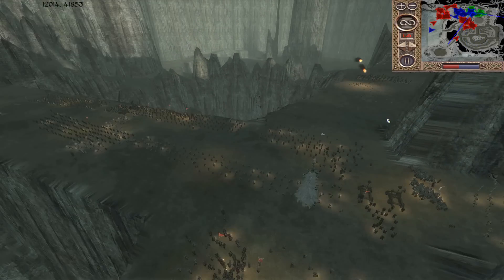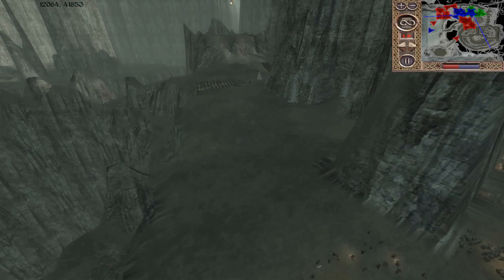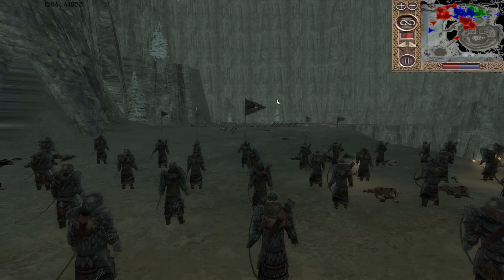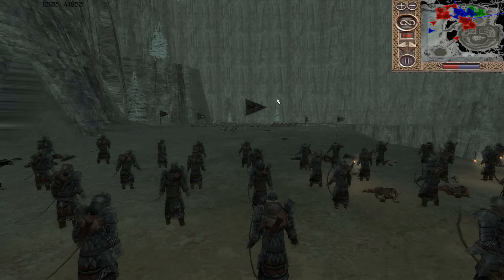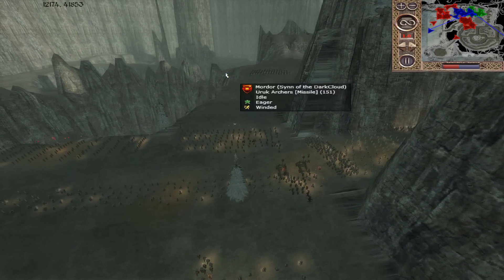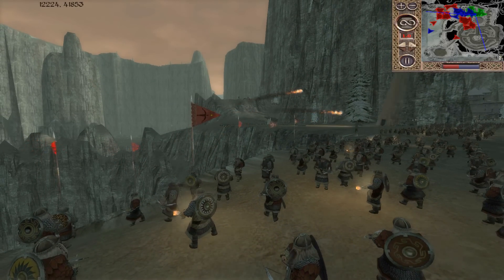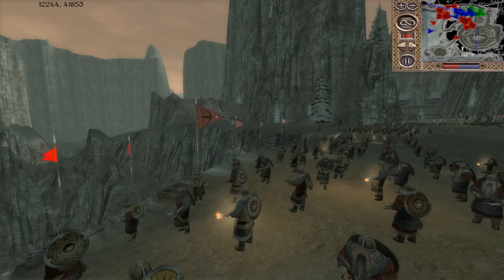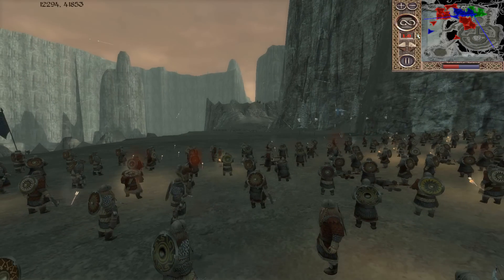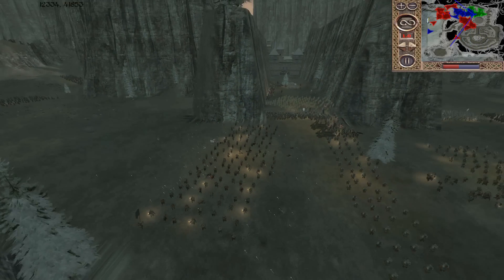Paladin Bob is being pretty wise in this situation. He realizes he can't necessarily hold off against all those archers, so he's using this mountain cliff to protect his troops. But we do have a lot of crossbows getting into position here, going to fire back. Here comes the first volley of the Uruks after repositioning — we're going to have a pretty intense skirmish on this side.